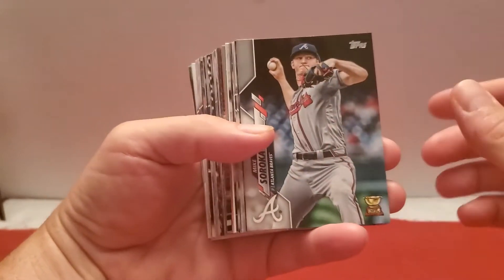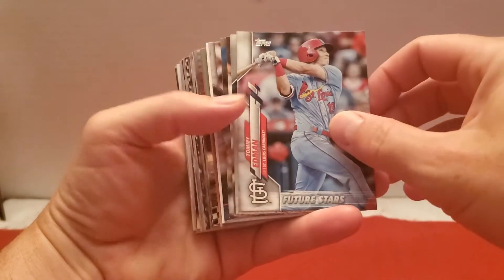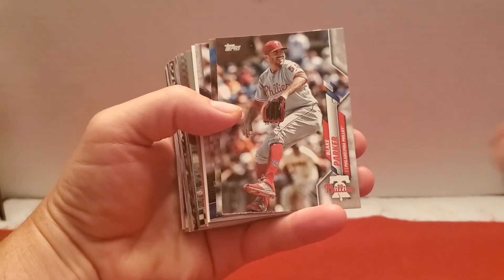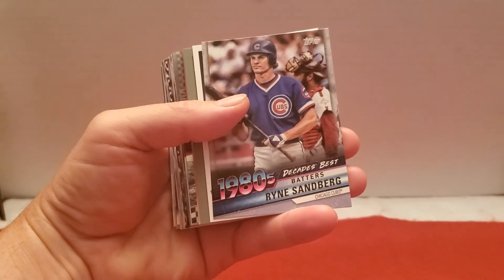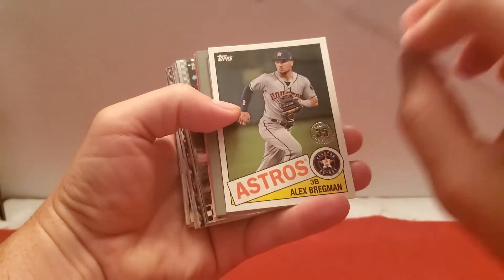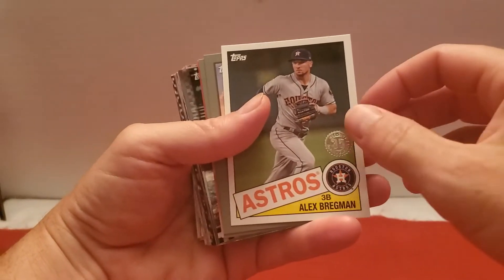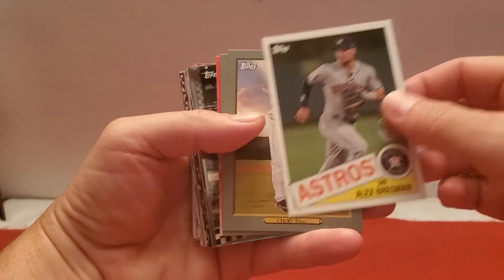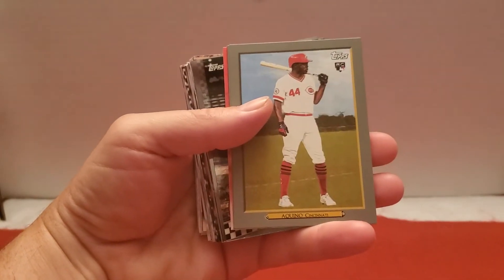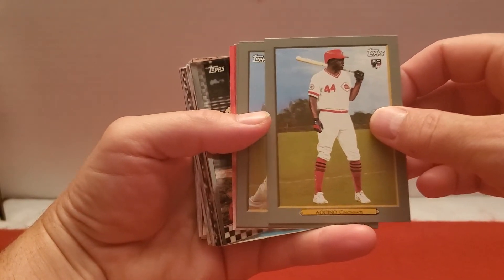There's that Decades Best. Soroka — Rookie Cup. Future Stars of Edmonds, Fegley, Parker, Green. Decades Best — Ryne Sandberg. I don't believe I have that one, nice looking card. Bregman 35 — who cares. Choi, Turkey Red. Aha! Aquino — Turkey Red Rookie. Already got one of them, now that's number two.